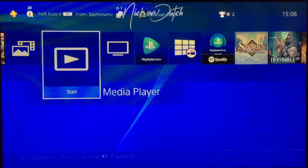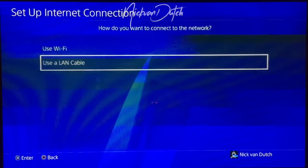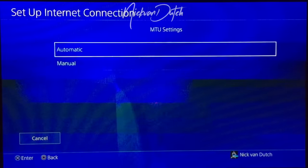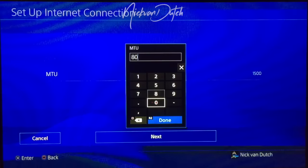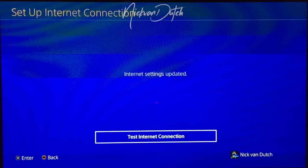Hit your PS button, go to Settings, Network, and then Set Up Internet Connection. Choose LAN cable, Custom, Automatic, not specify, Automatic again. Then at MTU settings, hit Manual and change your MTU settings from 1500, which is standard, and set it to 800, and then test your Internet Connection.